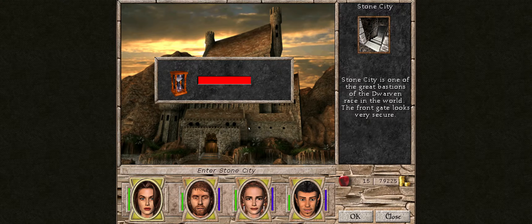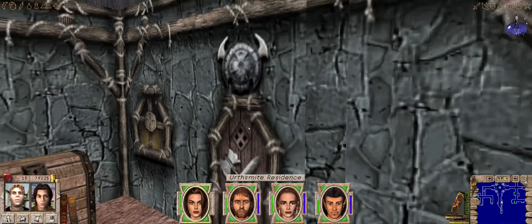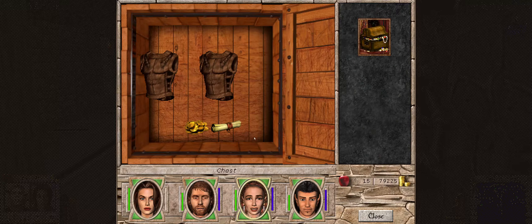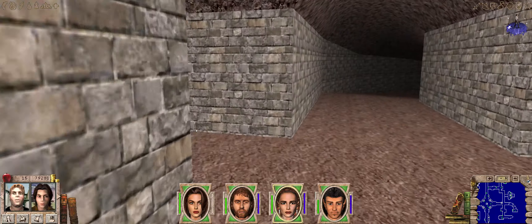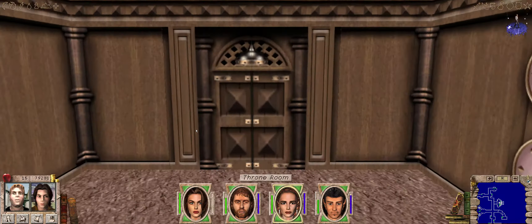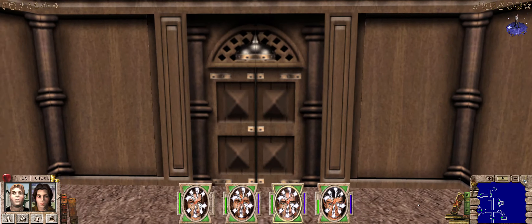Here we are in Stone City. The first thing I'm going to do is go and turn in this quest. First I'll make my way to King Hothgar to enter this quest in. I always suspected that the king was supposed to give us a significant reward other than just this 5,000 gold. His engineers are going to head to Castle Armandale and fix that up for us, so next time we return there the castle will have been repaired and other sections will be accessible to us.